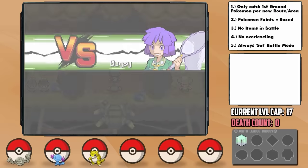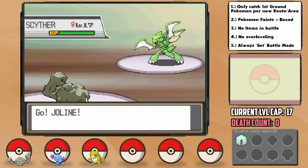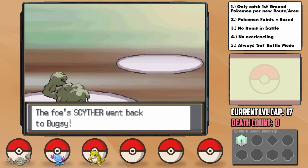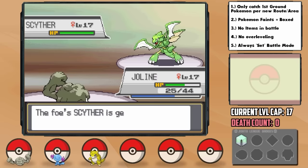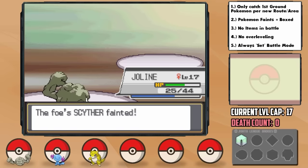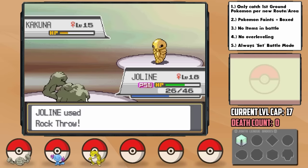That gets us to Gym Leader Bugsy quite quickly, who I'm actually a bit nervous about. He leads with a level 17 Scyther who, yes, we have 4x super effectiveness against, but he has U-Turn, which does nearly half damage off the bat and lets him pivot into other Pokémon. Fortunately, Metapod is no problem, then in it comes again, but thank god he just went for Focus Energy so a Rock Throw annihilates him. Another U-Turn — we legit would've lost that because he could've come in again. Wouldn't have expected that at all going into this with 4x super effectiveness. Regardless, Kakuna just lands a Poison Sting, which does poison us, but Rock Throw takes him down in one hit. Two badges.